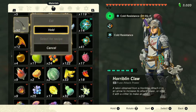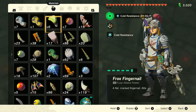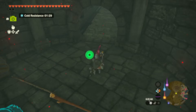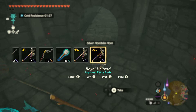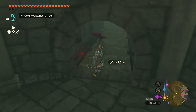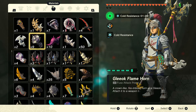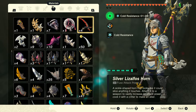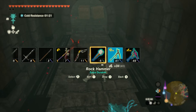This royal claymore is halfway done. We open the chest — another royal halberd. Let's start doing some more fusing. We got the silver lizalfos horn — let's use that. We're going to hold it, jump on the ground, go to fuse, and fuse it with another weapon. We got between the royal halberd — let's fuse that and add up 49. We'll do the same for the royal halberd using the silver lizalfos horn which has about 34 diffused attack power.